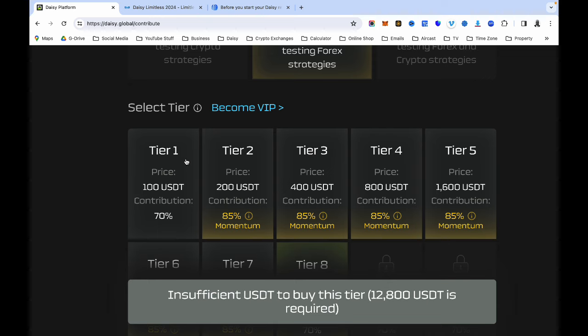If you are in tier one, your profit is not the same as someone in tier five, because the person in tier five contributed more money. Even though Daisy may return one percent to thirty percent per month — the return on contribution, or ROC, as we refer to it — what that person earns every month will not be the same as what you earn in tier one.